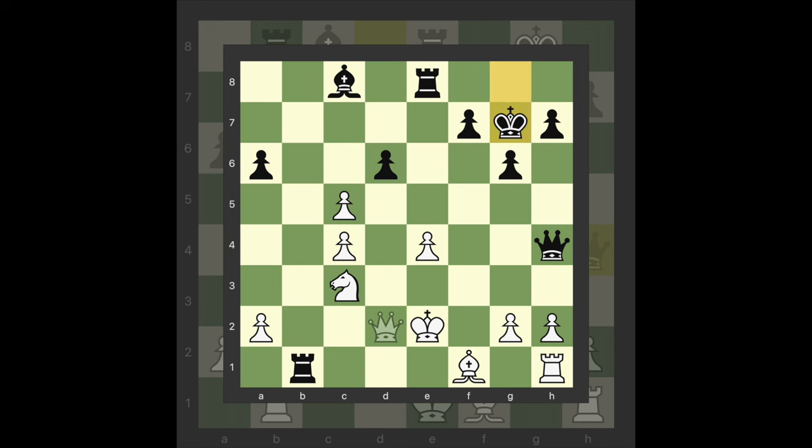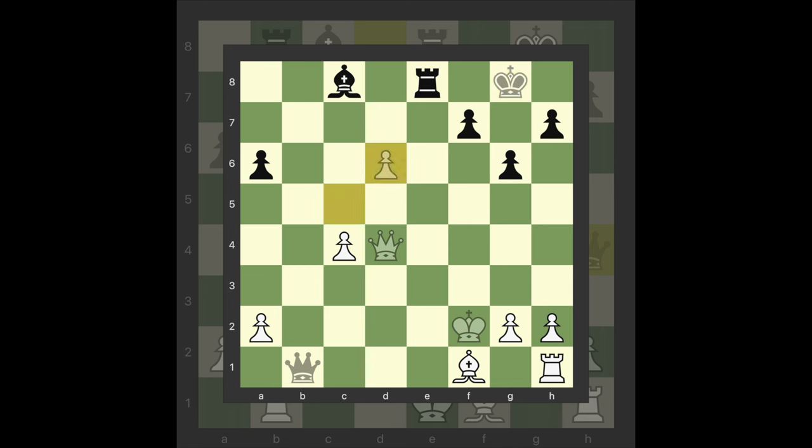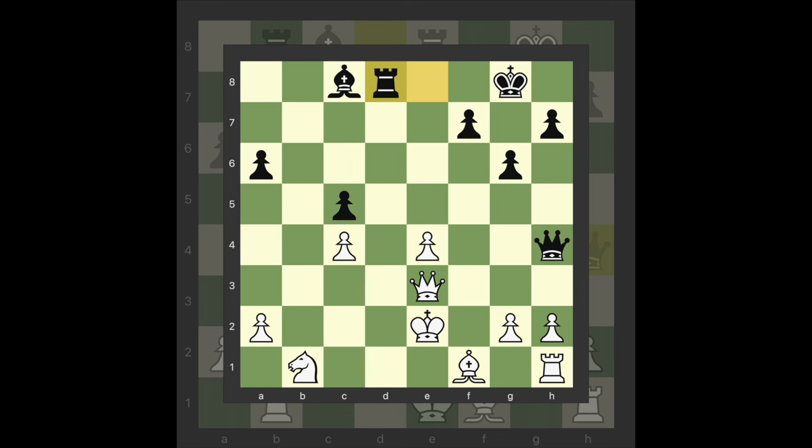19 Queen d4 check. 19 Knight takes b1 20 Queen takes e4 Queen takes e4 check 20 King f2 Queen takes b1 21 Queen d4 check King g8 22 C takes d6 Rook d8 is dangerous. 19 King g8 20 Knight takes b1 D takes c5 21 Queen e3 Rook d8 22 Knight d2, and again white should be able to untangle gradually with his extra piece.